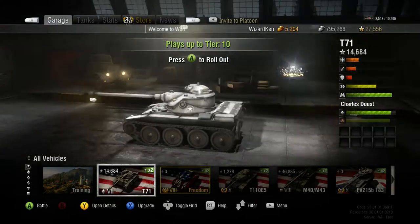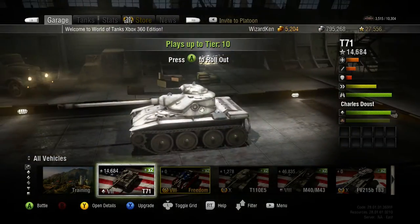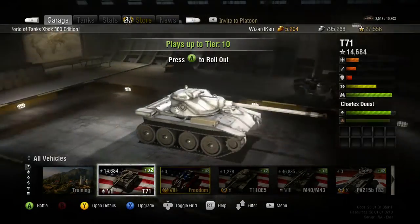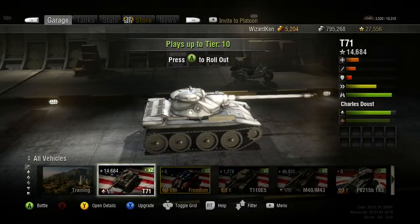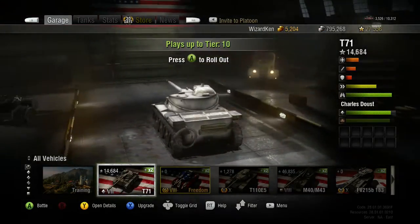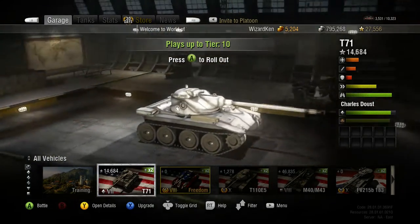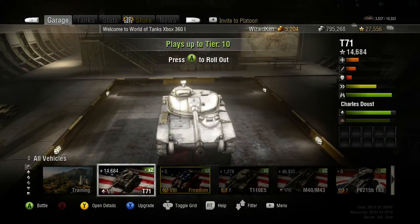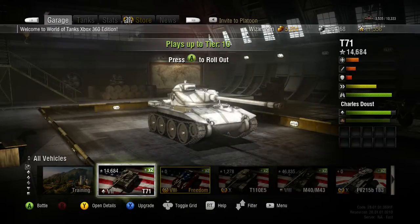Option one: we go back to the original subscriber party format where it's just three people — me and two others — grouping up for random battles. That gives us more variety of tanks but less control over the battle. Option two is platoon wars or platoon battles — we can have up to seven people playing. The downside is I'll have to set certain time frames for certain tiers, like tier six and seven in the morning, tier eight, nine, and tens in the afternoon. The good thing about platoon war is that we can control the battle pretty much as long as we don't get grouped with another platoon.